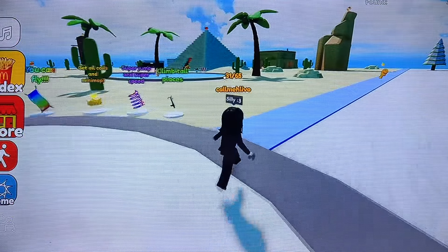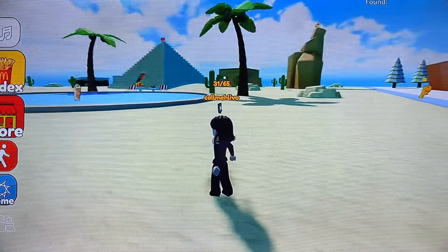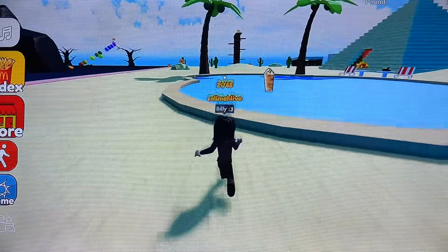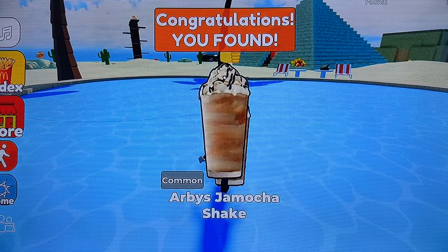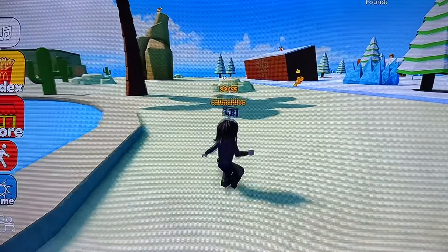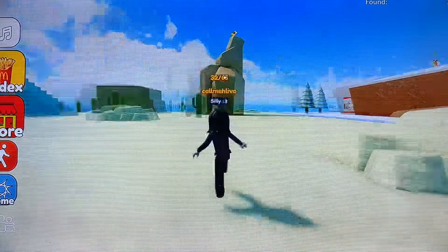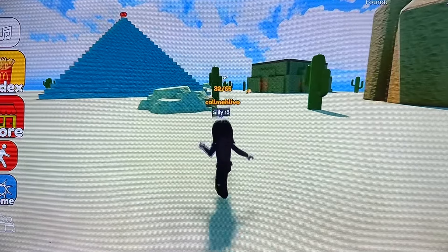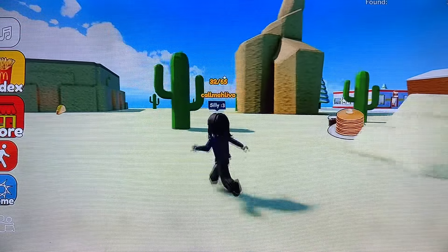The next biome to discover is this area - a tri-arid Egyptian desert type region. In this little pool we have an Abichamalka shake - we don't have those over here. Anything in the palm trees? Not that I can see. Let's head to the pyramid.